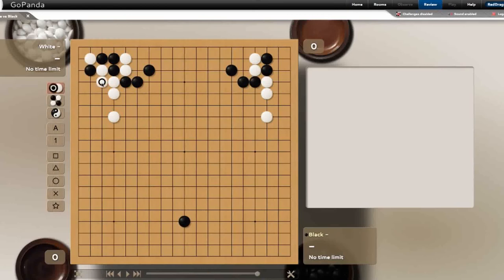What if white connects here? Well, that looks horrible, because now black has the inside corner and there's no way white is going to be able to save that.